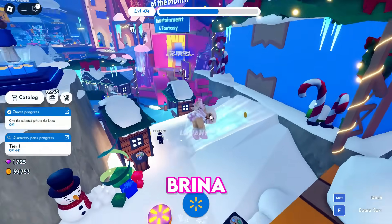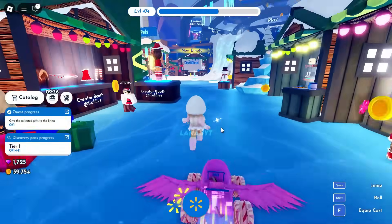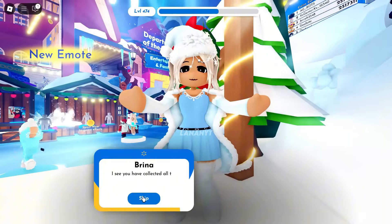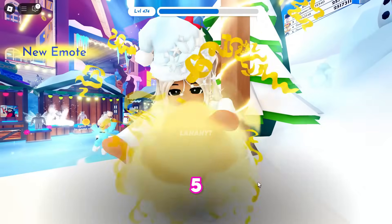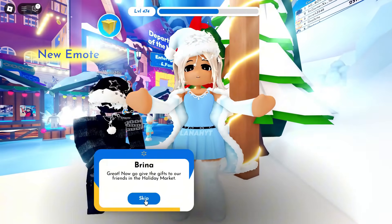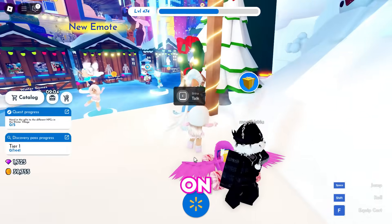Now let's go back to Brina and give her the materials so she can make gifts. To continue the quest, click "Give Gift Parts." Brina will make five gifts, which we should give to five NPCs in the holiday market. These NPCs have a box icon on their head.